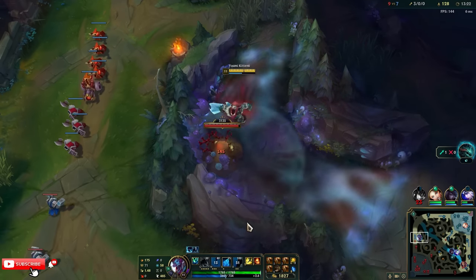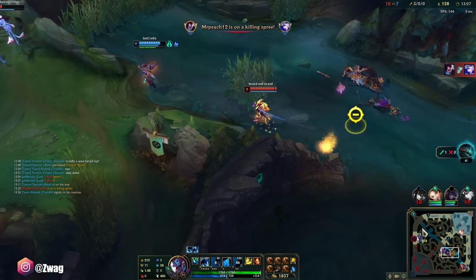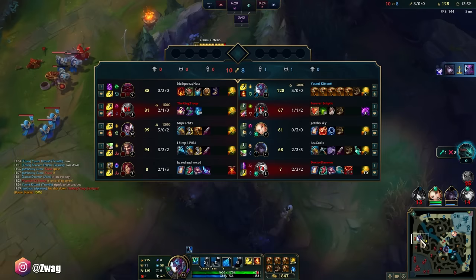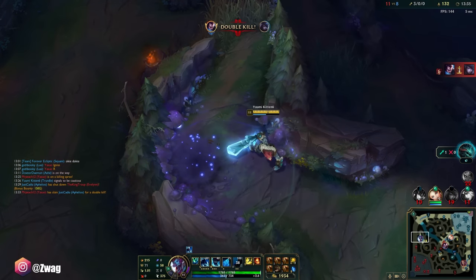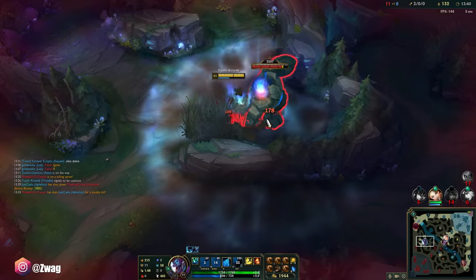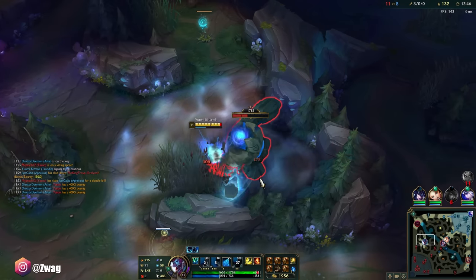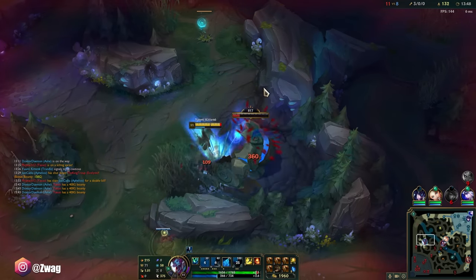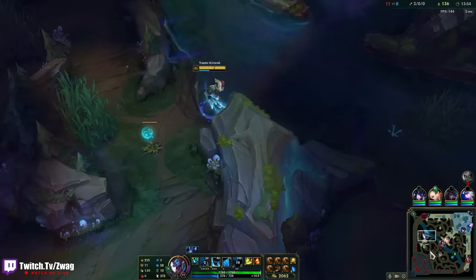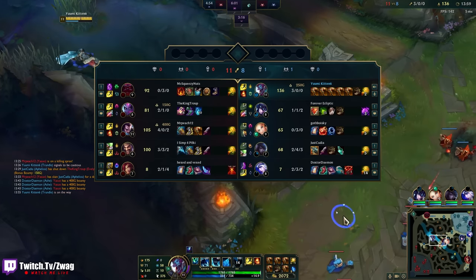Run! Don't give him more kills. He got Evelyn — okay, that's fine. But we're gonna have a really fed Yasuo. Maybe I'll go mid. I'll lose plating mid, but I'm gonna try and kill this guy — if I get him, that's a big bounty.